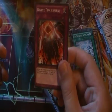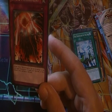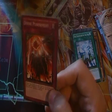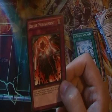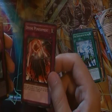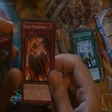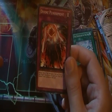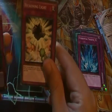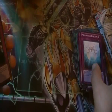Divine Punishment is awesome — it's activated only when The Sanctuary in the Sky is face-up on the field, and negates the activation of a spell, trap card, or monster effect and destroys that card. I really like this card but I don't know a good build with Sanctuary in the Sky right now. I play it without Sanctuary, which means without this card. I saw a build with Infernities playing Barrier and this card but I'm not sure it works.